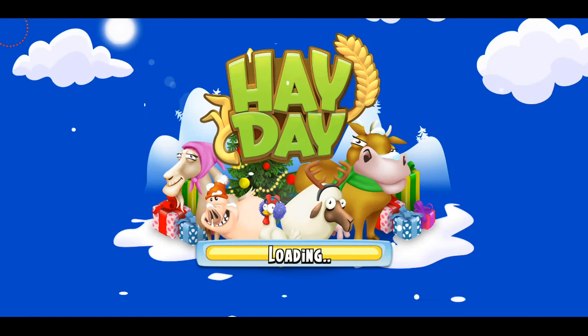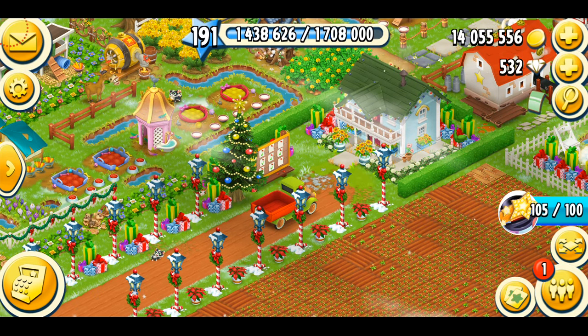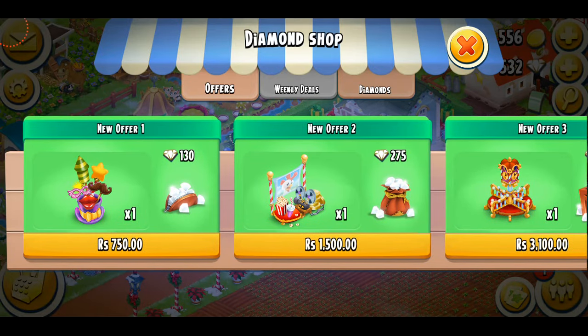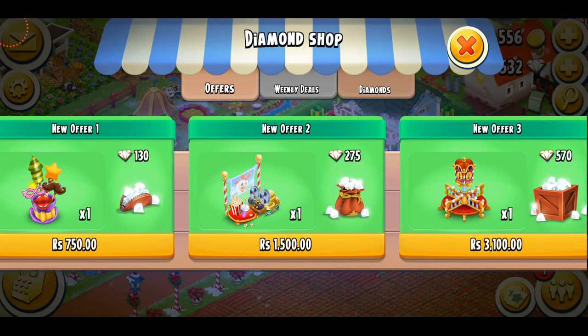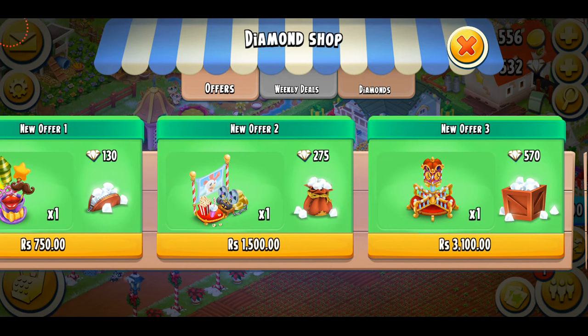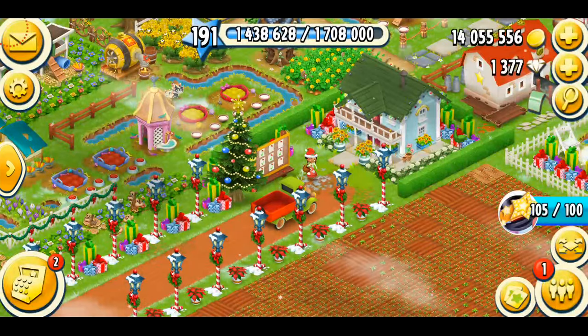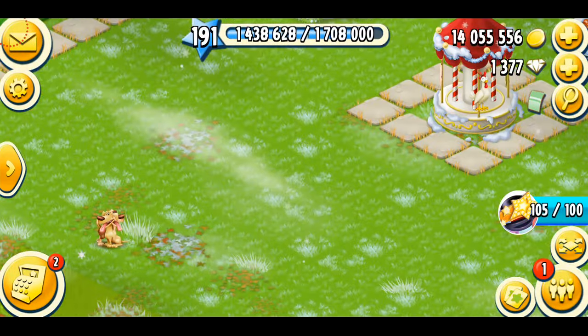I'm going to get back on my farm and purchase a few of these decorations to see which one I like better. To find them, tap on the plus icon close to the diamonds — there are the brand new offers. The smallest is 130 diamonds, then 275 diamonds, and the biggest is 570 diamonds. I'm going to be purchasing offer number two and offer number three. I don't really like offer number one — I prefer huge decorations. I'm so excited, let's get them and put them on the farm!